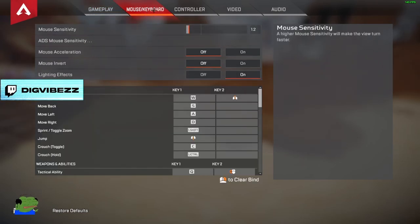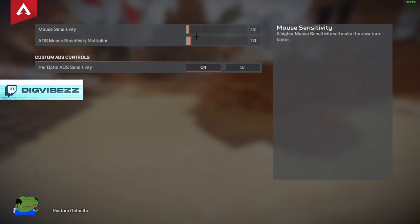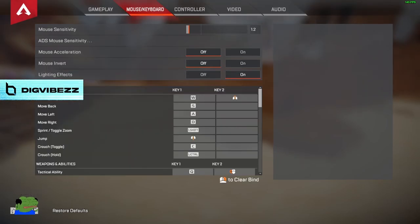Moving on to mouse and keyboard — if you're on console you can skip this part. I have my sensitivity at 1.2. You want to keep your M&K sense low, around the 0.6 to 0.8 range, or up to 1.6. Mouse sensitivity I have at 1.2 and 1.0. I do not have per optic on. Mouse acceleration you want off — this is terrible to keep on. Mouse invert — unless you like this, keep it off. Lighting effects I do have on; for certain keyboards and mice you can sync audio with light-up effects, which I found pretty cool.